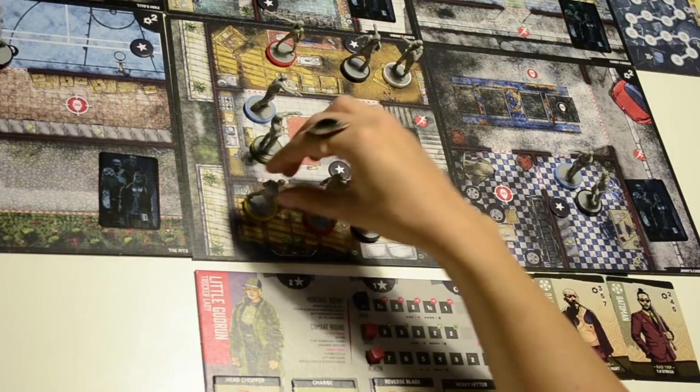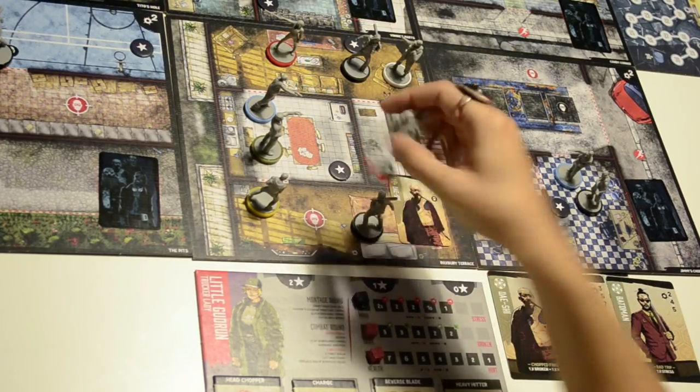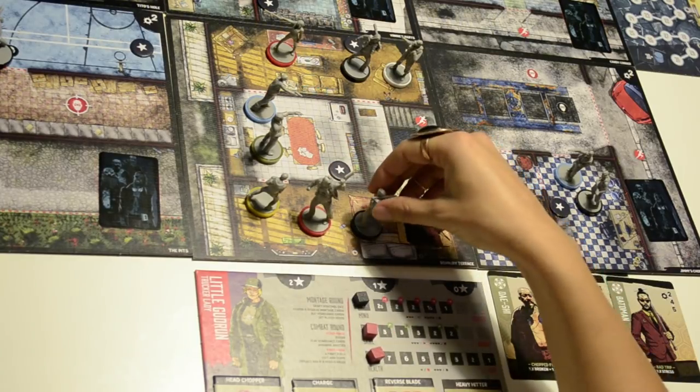The blocker blocks your way out of the room — you have to kill him if you want to pass. This is the slot for the boss, and here is another grunt. Now I'm ready to roll.